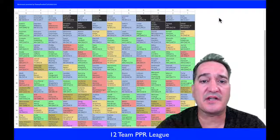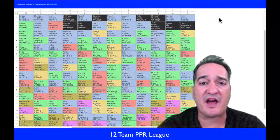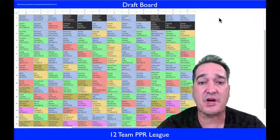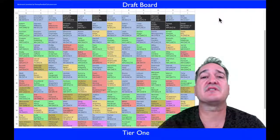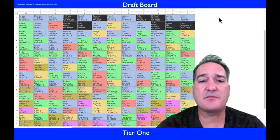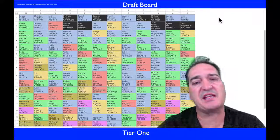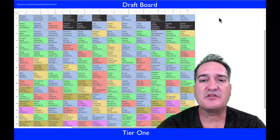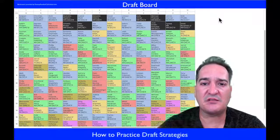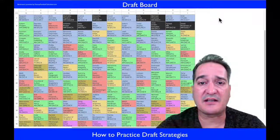Here we are on FantasyFootballCalculator.com. What you see behind me is called a draft board. The players I have marked in black are players I consider my tier one wide receivers. They have them in a certain order here, and for the most part I agree. If you get a chance, go back and look at my video called How to Practice Draft Strategies.